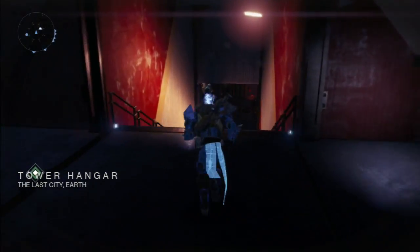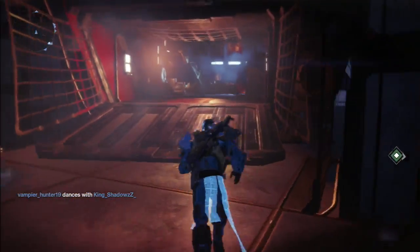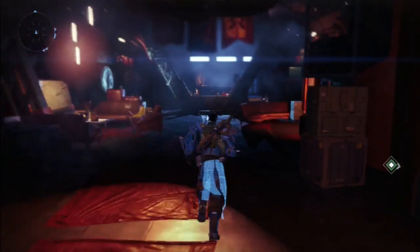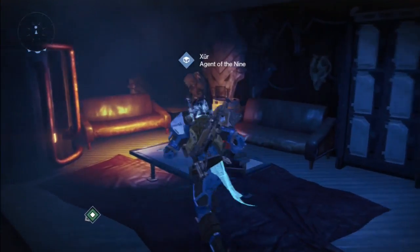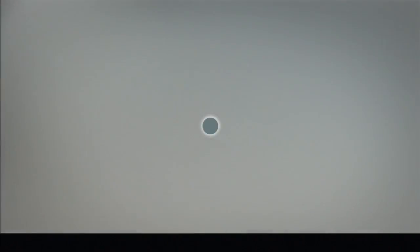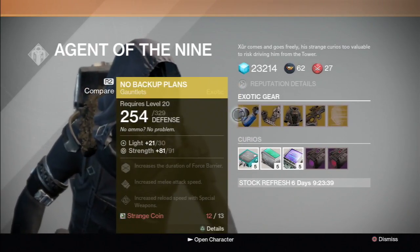I think this is worth a second or third look — he was located here before. Here is our agent, Xur, back here deep in the hangar, selling his exotic items.